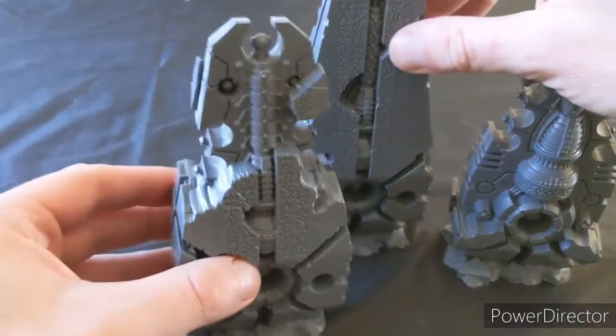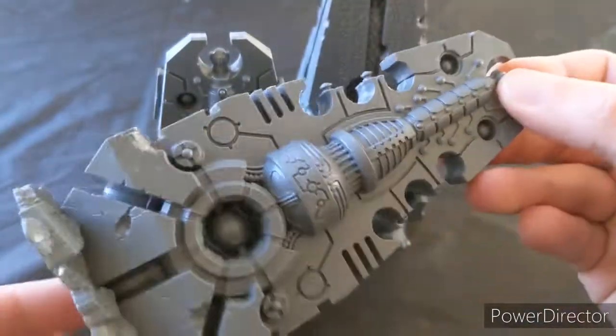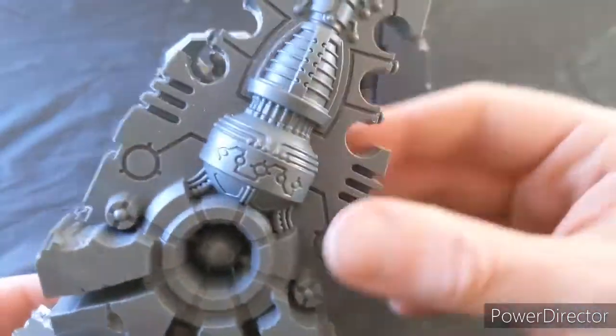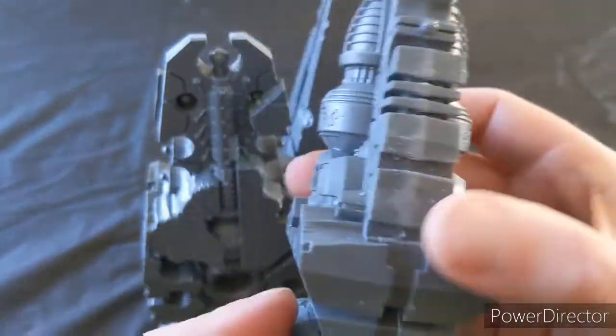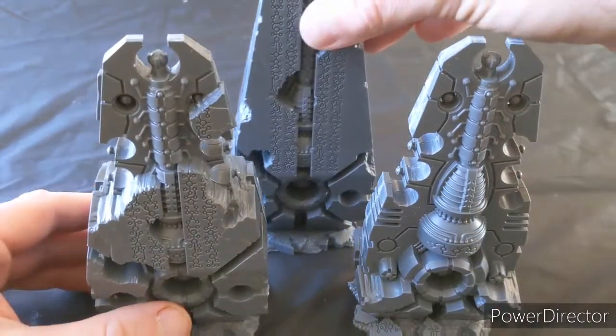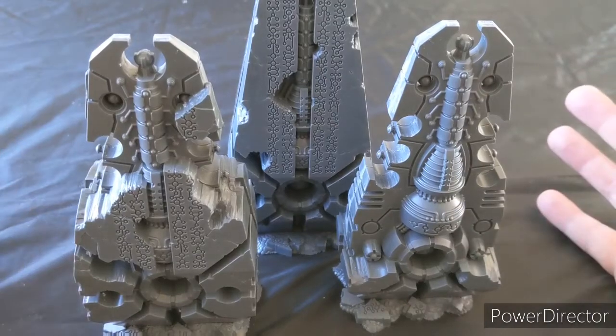And then our almost fully uncovered one with — what is it underneath — the machine. So yeah, looking forward to painting them up. That's them built. They're all about six inches high and there's three of them — quite a substantial amount of plastic in the box, so to speak.